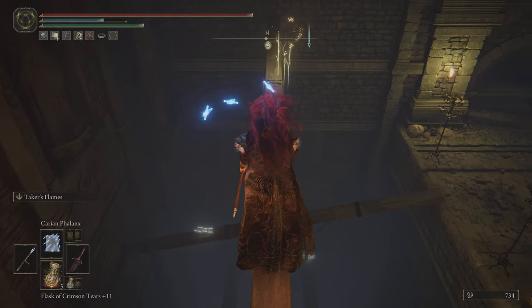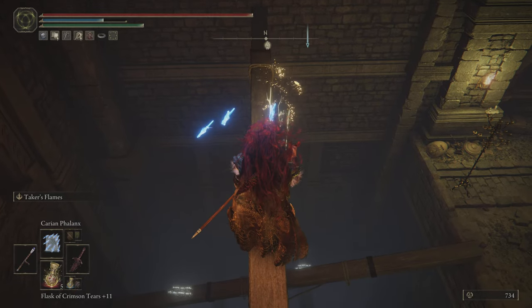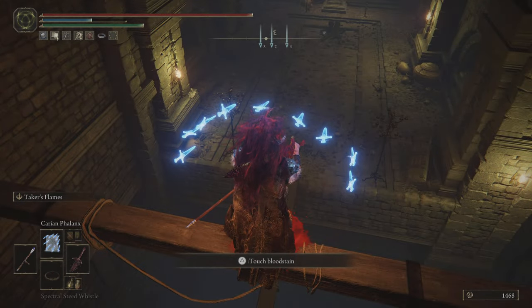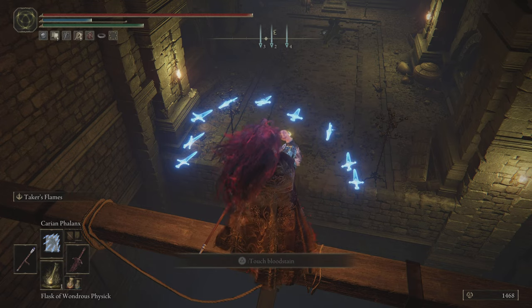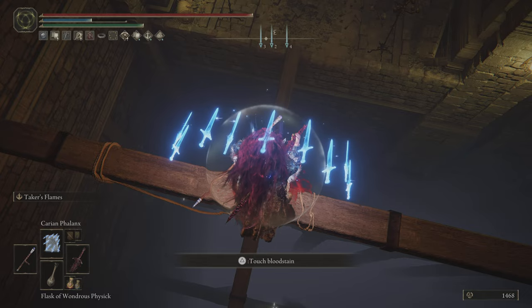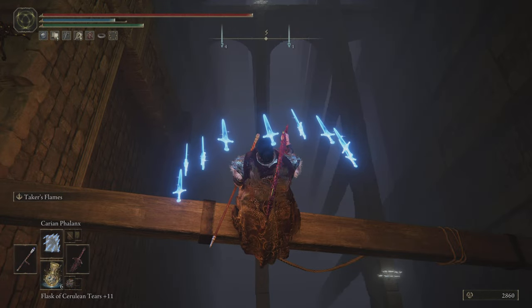I think the cape messed me up because I can't really see my feet. Over here now, we gotta jump down to that lower beam there — you guys can see it at the bottom, the one that's under us. Jump down to that, make sure you line up properly, otherwise you'll fall right off to the bottom and die. And here again, we gotta jump off again.